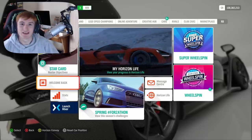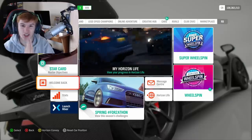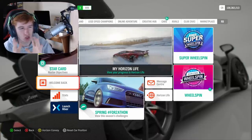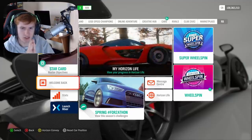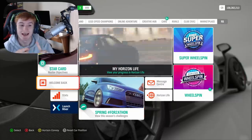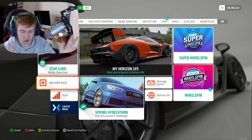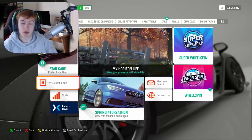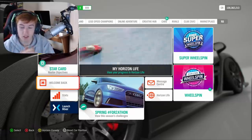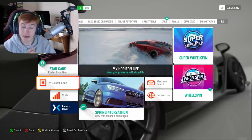Hey everyone, JakeXVX here back on Forza Horizon 4 once again. It's time for quite a jam-packed video today. The new update, Update 14, was released a couple of days ago with a load of new features including the blueprint features, searching for custom blueprints, the wheel spin additions. We're going to go through all the new features, look at some of the new cars, and something bonus as well which is quite cool.